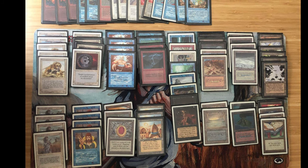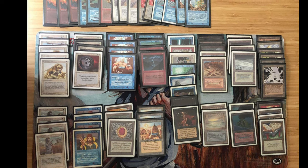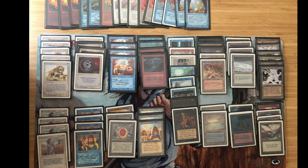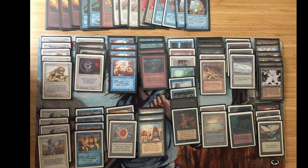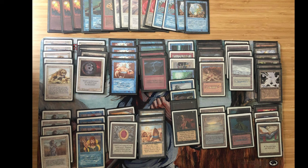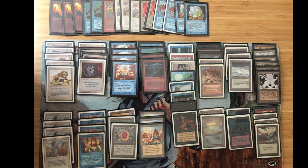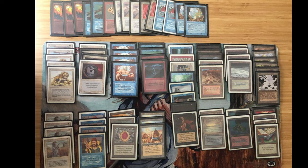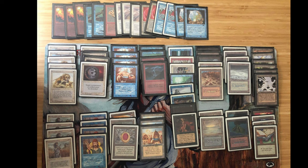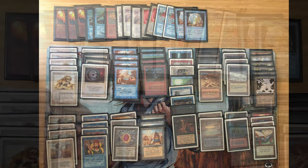He also splashes Black for Demonic Tutor and Mind Twist, and there are a couple of Books of Rass as well. It's really a mixture between the more control variant but with a lot of additional burn, and that Wheel of Fortune just to provide some extra tempo and aggression. Time will tell if this more Jack of All Trades approach will work. Lion Dep Bolt is extremely aggressive with a pretty linear strategy — just applying pressure and burning out — while Lion Dep is more of a control-ish variant with lots of counterspells, protecting things with counter magic, and sometimes a Book.